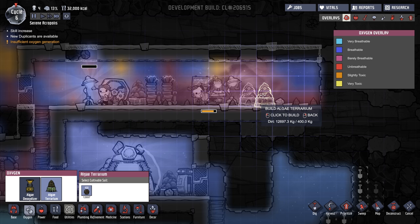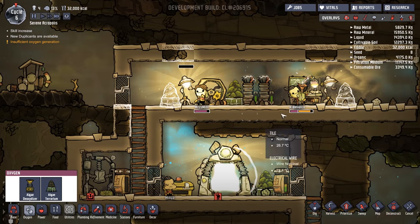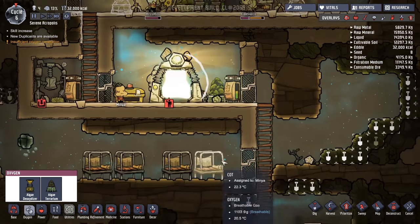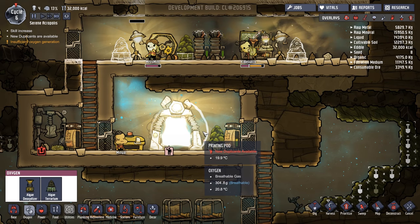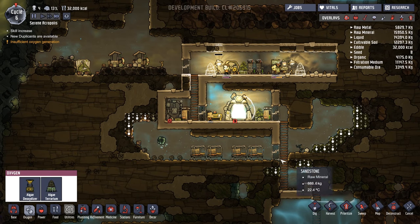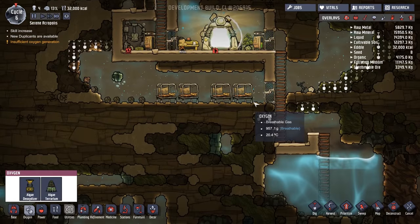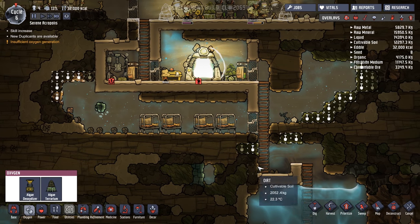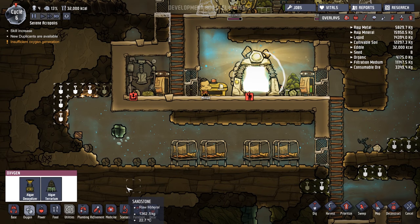The CO2 is largely over on this side, but a little bit over here as well, so we're going to pop these two there. Now they're right next to light, so they're going to get an efficiency bonus, which is why we put this one in here. Once this really gets going and we no longer have an oxygen rock in here, this room is going to get filled with CO2, because it's currently the lowest point in our base — and that fills me with a great deal of worry.